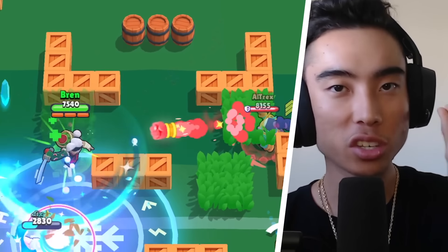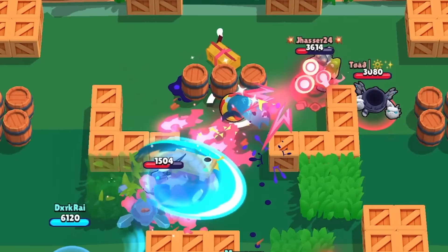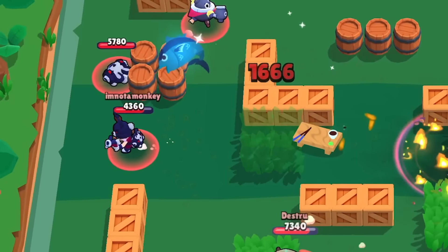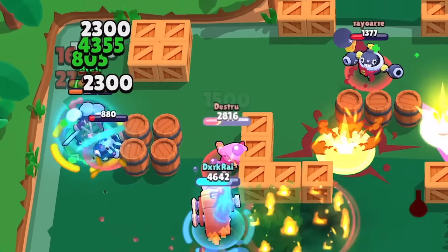Another way to counter Kenji's super is to camp out right where he used his super. If you can stand where Kenji was last seen before he used his super, you may be able to surprise him and totally melt him down if you're using the right brawler. Make sure you have ammo, a gadget, super — whatever you need in order to burst him down ASAP.